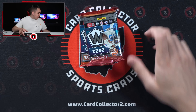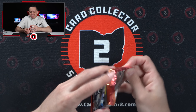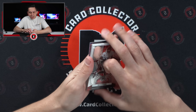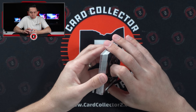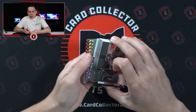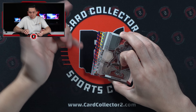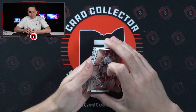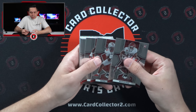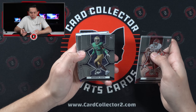First box — super excited to rip this, really hoping we get a nice Jackson or Stroud, some Buckeye love. Here we go! I was going to say it feels thick like a patch auto, but I think they're just stuck. So there's what it looks like so far: you've got an auto, a silver mosaic parallel, a red, and a purple.